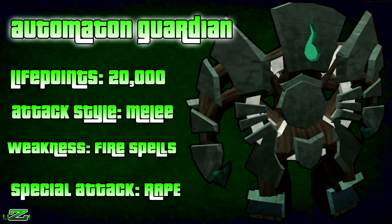Hey, what's going on guys. As you could probably tell from the title of this video, I did kill 1000 automatons. The ones I chose were Guardians. They have 20,000 slayer points, attack with melee, and there are all three combat styles in the same dungeon. The weaknesses are fire spells, and be aware of the special attack. If you do want a guide on this, put it in the comments and I'll make a follow-up guide. This is just loot from 1000 automatons.